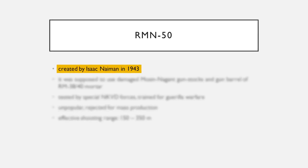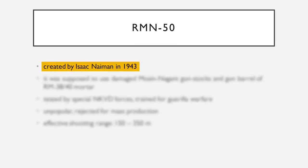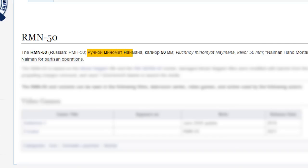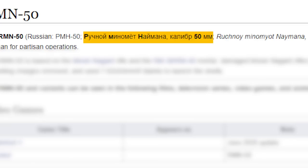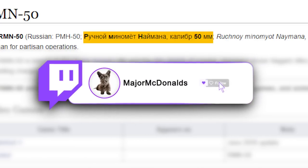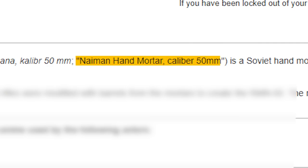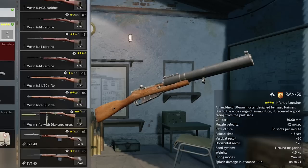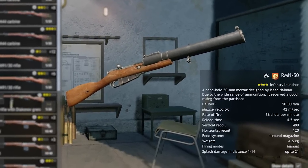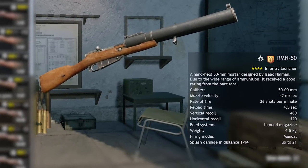It was created by a team of engineers led by Isaac Naiman in 1943, initially for partisan operations in Russia. As this weapon was a Soviet weapon, it translates into Naiman Hand Mortar, calibre 50mm. It's essentially a mortar that you don't need to place on the ground before firing — one of the most unique gold weapons in the entire game.